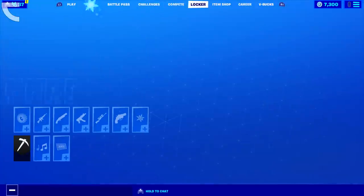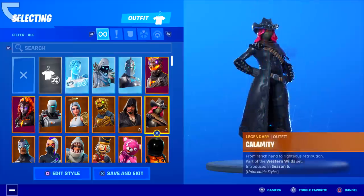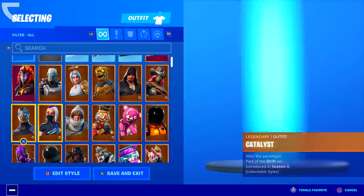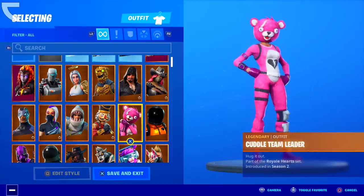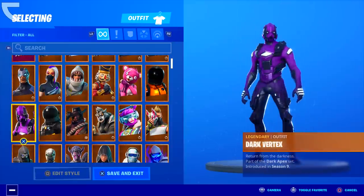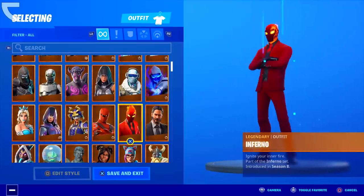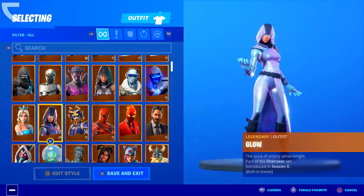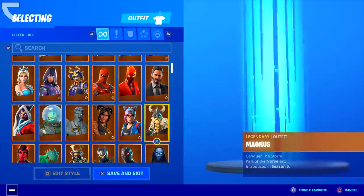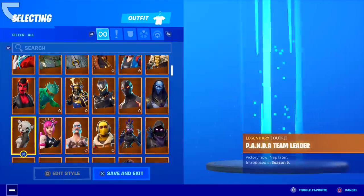Let's get over to our locker and start with the skins. First off, we have the Frozen Lava Ranger, Frozen Raven, Frozen Red Knight, Molten Battle Hound, Calamity, Blackheart, Battle Hound, Ark, Aim, Molten Valkyrie, Carbide, Catalyst, Chomp Sergeant, Crackshot, Cuddle Team Leader, Dark Vanguard, Drift, DJ Bop, Dire, Deathfire, Dark Voyager, Dark Vertex, Enforcer, Ian, Fallen Lava Ranger, Fate, Frostbite, Fusion, John Wick, Inferno, Hybrid, Heim, Glow, Glimmer, Krampus, Leviathan, Lava Ranger, Lux, Lynx, Magnus, Omen, Omega, Oblivion, Musha, Moisty Merman, and Malice.